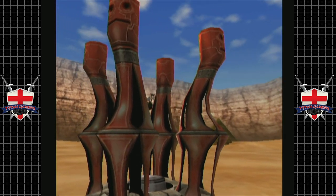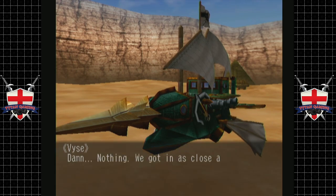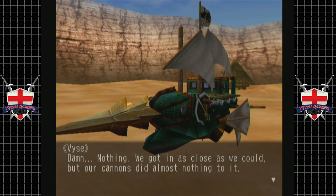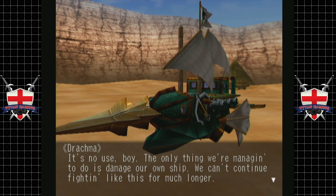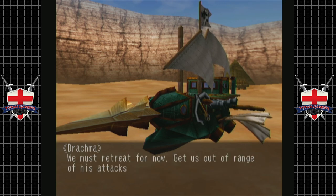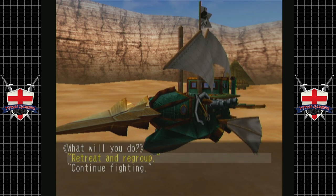That hurts so much. We got in as close as we could but our cannons did almost nothing to it. In-game dialogue: 'It's no use, boy. The only thing we're managing to do is damage our own ship. We can't continue fighting like this for much longer. We must retreat for now. Get us out of range of his attacks — we need to think of a new strategy. Retreat and regroup.' Not sure what to do here — I don't know if choosing 'retreat and regroup' means we'll back off or if we continue fighting.